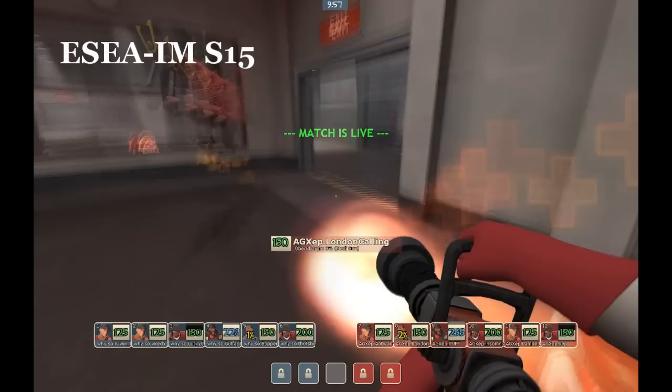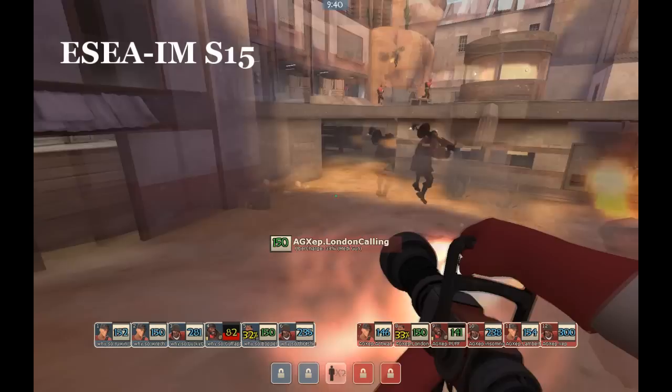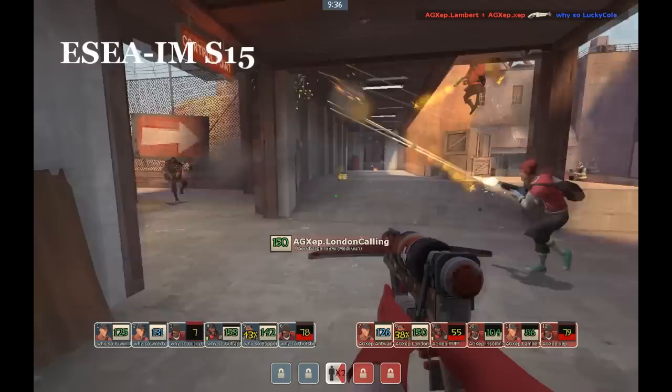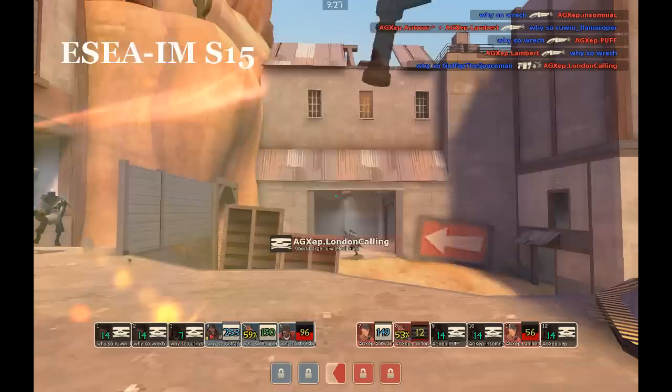Now we'll see the IMAG addition with London Calling at medic going to mid left-sided on Gullywash. He gets backed up a little bit early and then comes back in, and you can see he's actively attempting to establish a scout pocket around himself by trying to manipulate his own position so as to survive. It ultimately doesn't work out, but the mid ends up kind of a wash for both teams, so it turns out okay.